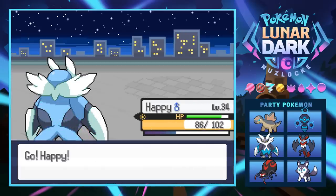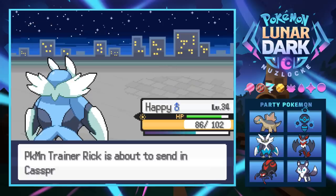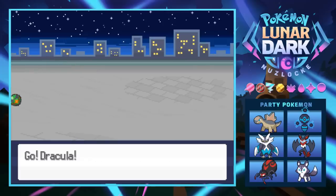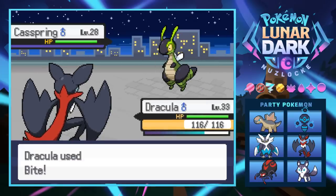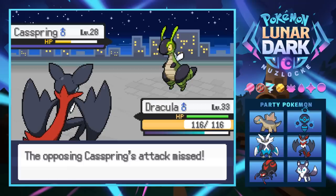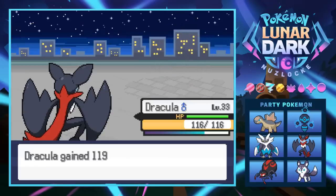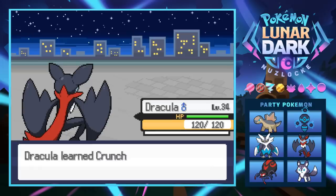Rick seems to have a lot of ground types so Happy keeps Bubble Beaming through them. Caspring's Mega Kick misses twice, and we finish it off. Dracula grows to level 34 and learns Crunch, replacing Bite — going from 60 to 80 power, which is great. Things are looking up.